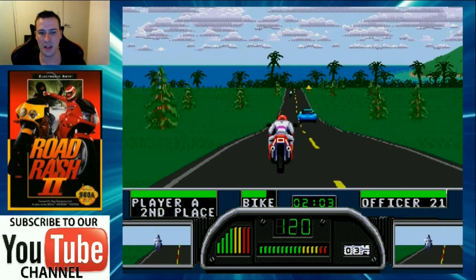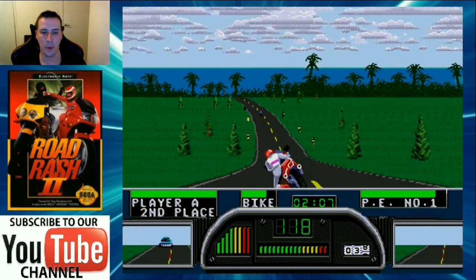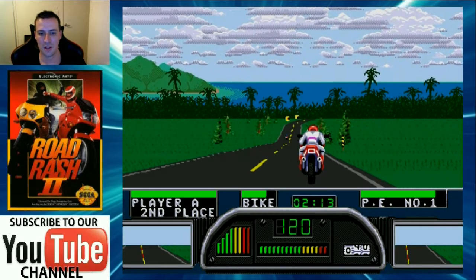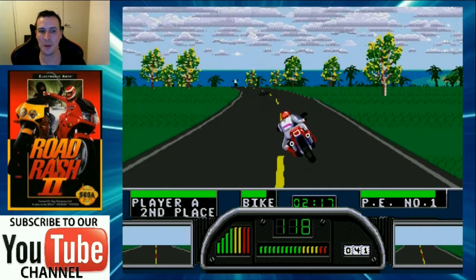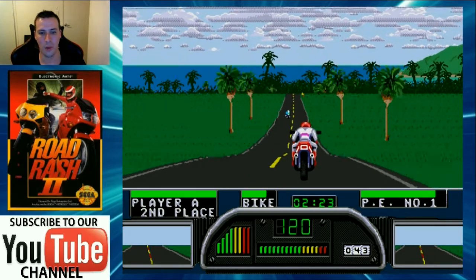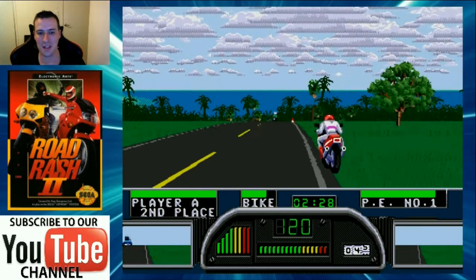The cops are all different and have their own unique personalities too. Depending on which cop you encounter, there'll be a different cop cutscene - either warning you to stay in line or stay out of trouble. There's also the cop that doesn't like to give out fines and wants to almost be a friend.